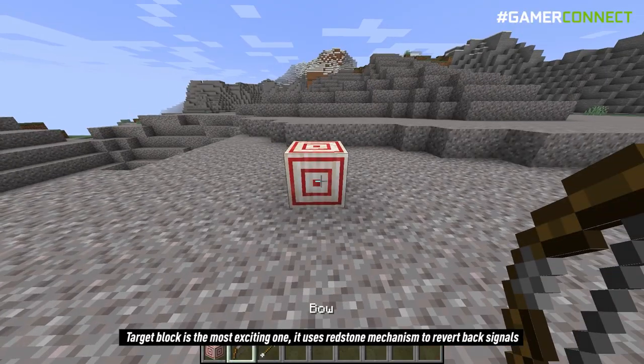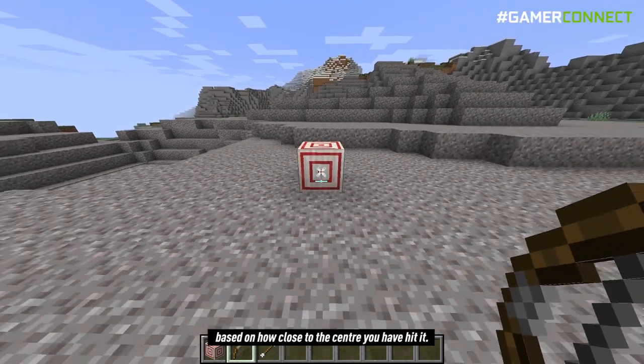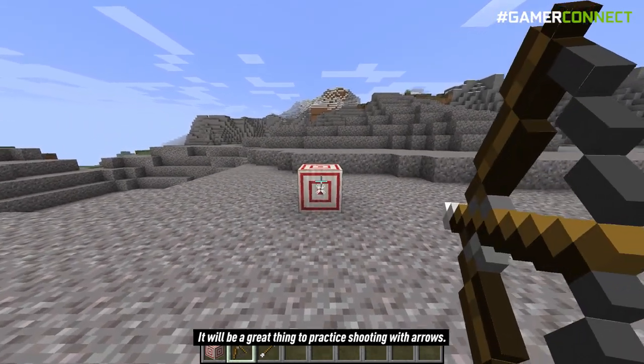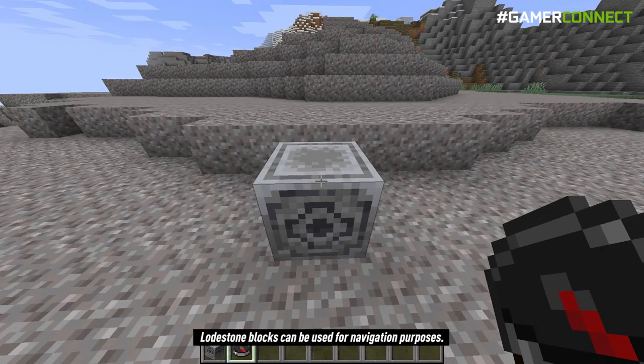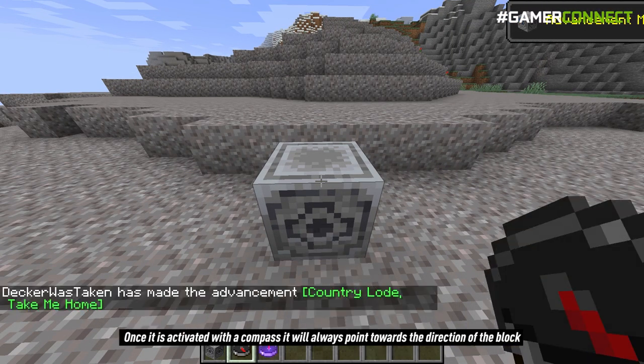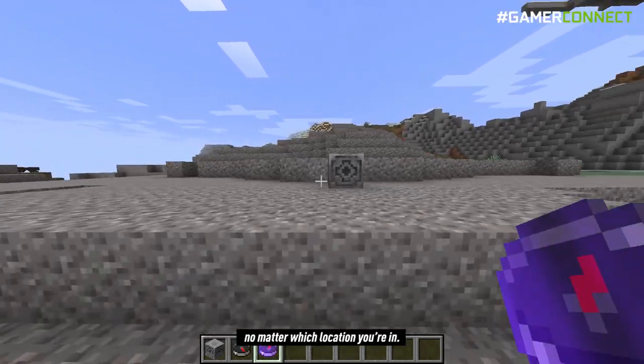The target block is the most exciting one. It uses a redstone mechanism to return signals based on how close to the center you have hit it, and it will be a great thing to practice shooting with arrows. Lodestone blocks can be used for navigation purposes — once activated with a compass, it will always point towards the direction of the block no matter which location you are in.